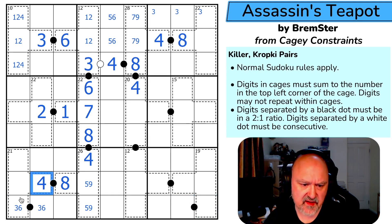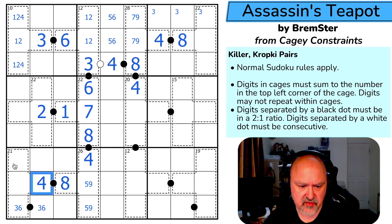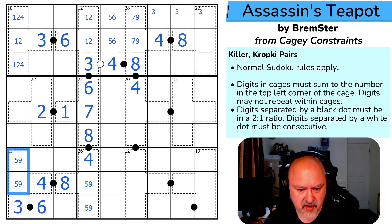If this is 4,3, that's 7 and these would need to sum to 14, which would be 9,5. If this is 4,6, these would need to sum to 11 — I couldn't use 9,2 or 8,3 or 7,4 or 5,6. So this is 9. This is 4,3,6. These have to sum to 14; I could use 9,5, not 8,6, not 7,7 — this is 5,9. Giving me a 5,9 pair there, which is interesting. This is a triple now.